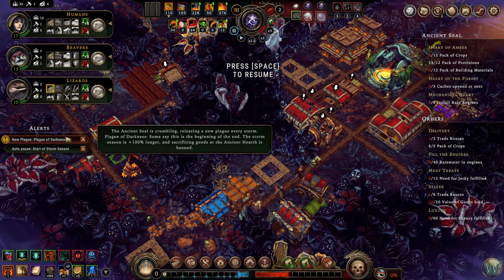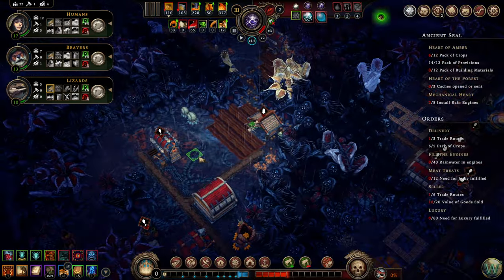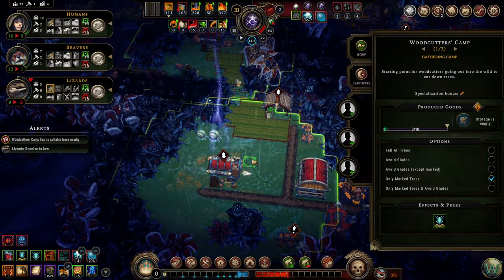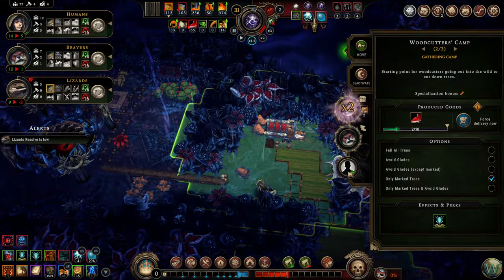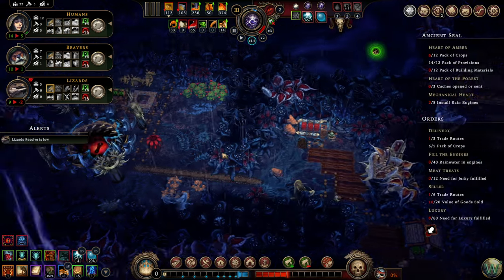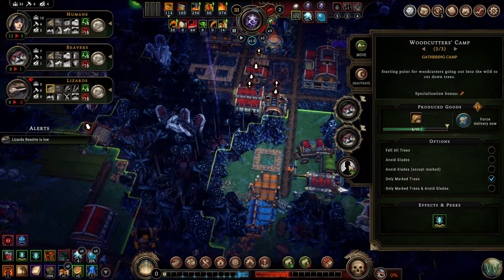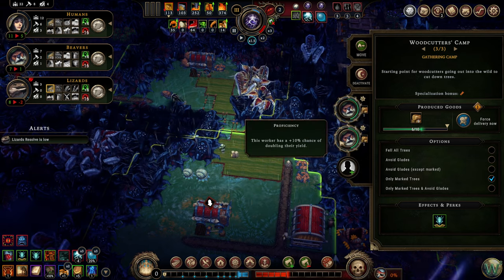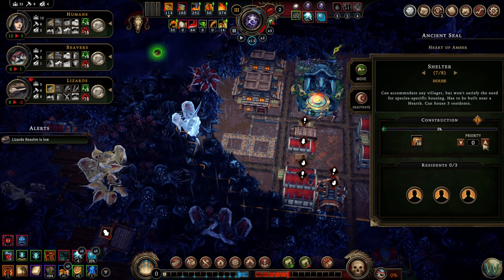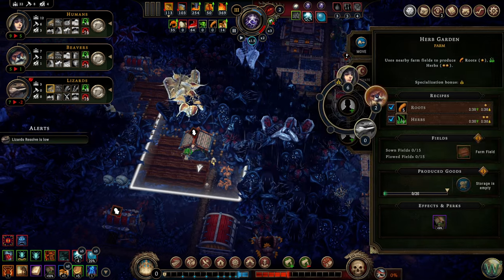Plague of Darkness — the storm season is 100% longer and sacrificing is banned. How sad is everybody going to get? Given the number of woodcutters we have, I think we can start with that. You can also hop out of there — that's fine. Pull the humans out first. We're going to have to go a little bit further, but also these houses — please. Put two humans in there to plow.